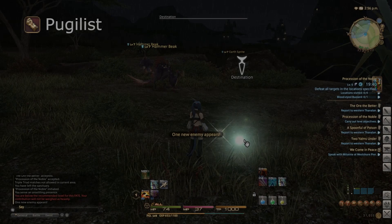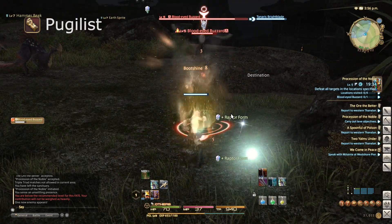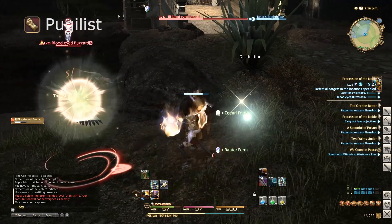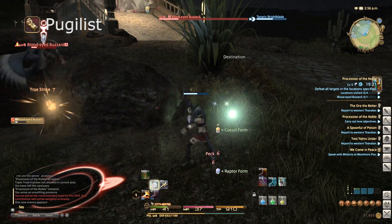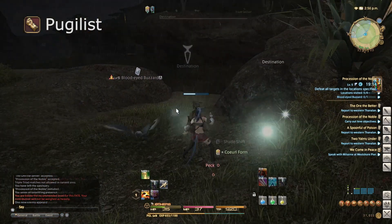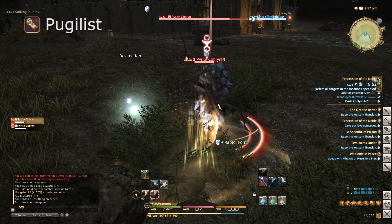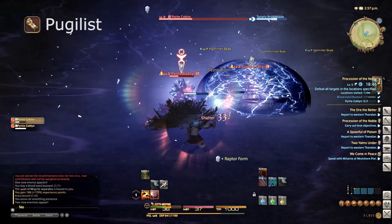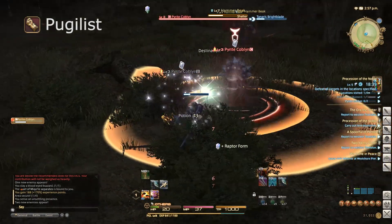The next class is the Pugilist, a melee DPS class whose primary stat is Strength, which increases attack power. Pugilists are the odd one out when it comes to the combo system — they have three forms. They start in Opo-Opo form, then use an attack to move into Raptor form, and from Raptor form they can go into Coerl form. Those forms are limited to certain abilities. As you can see, the skill True Strike on my action bar is greyed out because it requires Raptor form. My first ability, Boot Shine, puts me into Raptor form, then I can follow up with that.